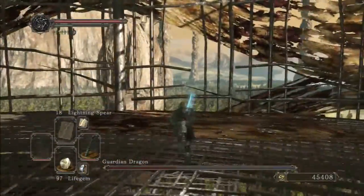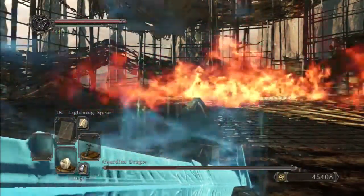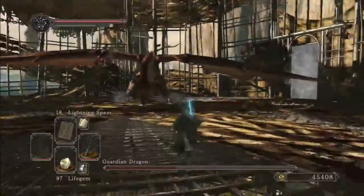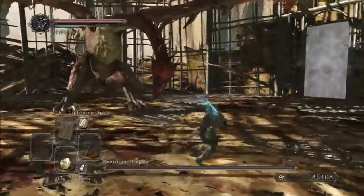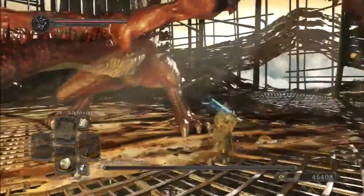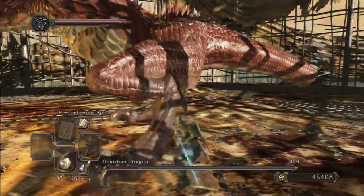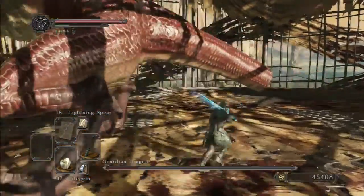You also need to make sure that you aren't standing under him when he lands, because it will damage you. But really, there's not a lot to worry about in this fight. You just get the feel for his few simple attacks, chop off his tail, get behind him, and you can bait his frontal flame breath, then just move to his side or underneath him and get in some cheap swings that way as well.